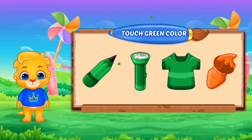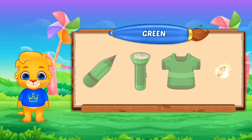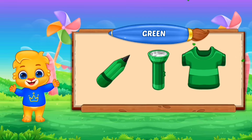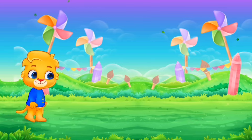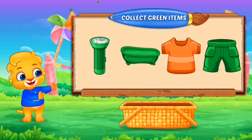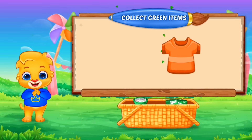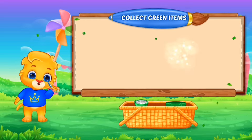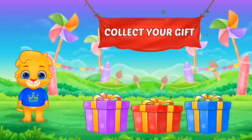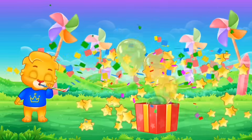Touch green color. Nice! Woo-hoo! Green color. Woo-hoo! Collect green items. Well done! That was awesome! Woo-hoo! Green, green, green.